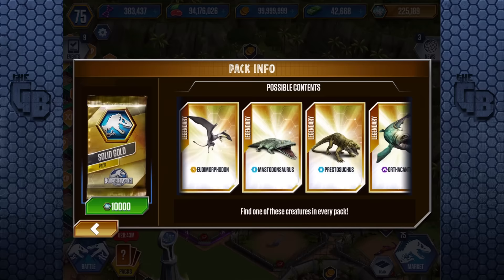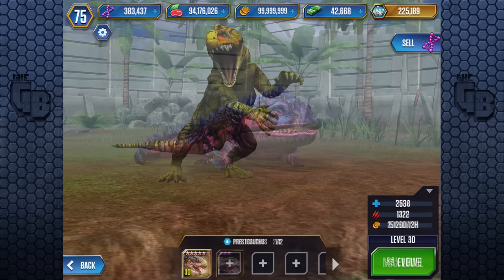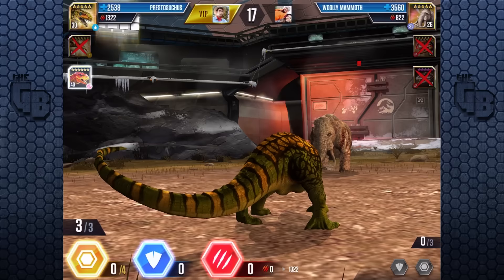When VIPs were first introduced, Prestosuchus was the strongest amphibian in the entire game — all the DNA you had plowed into Koolasaurus would be completely usurped by Prestosuchus. Koolasaurus did have about 500 extra health, but Prestosuchus had 300 extra attack, and just two attacks on top of each other is already over 700 extra attack. Of course, Prestosuchus isn't as good as it used to be with the introduction of Ostaposaurus and other VIP amphibians, but it's still one of the strongest amphibians to date.